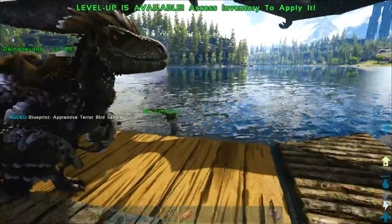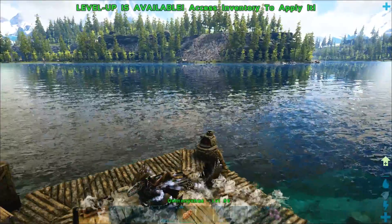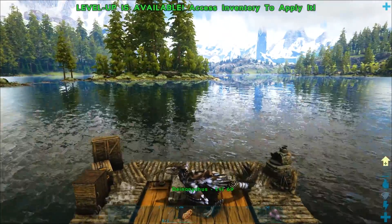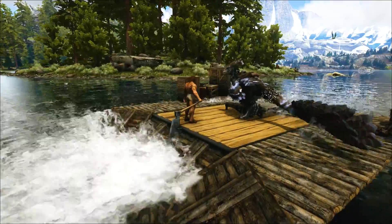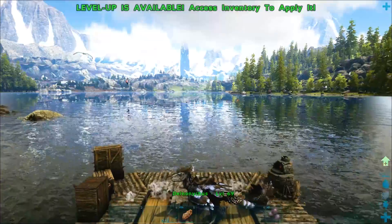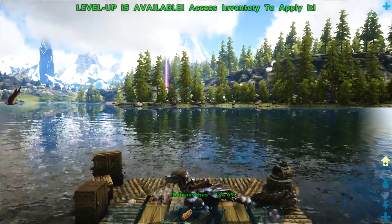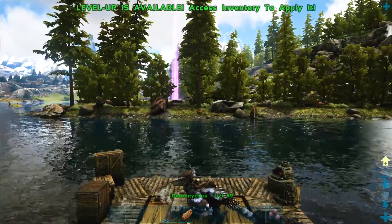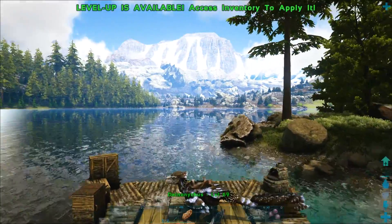Absolute trash — an apprentice terror bird saddle blueprint. One, it's just apprentice. Two, it's a terror bird blueprint. Nobody likes terror birds, they are disgusting, vile and just abysmal creatures. Nobody likes them. And as we pass by this island on the left you will see the exact location that we hatched our Deinonychus eggs. Over on our right we will hopefully find a nice source of keratin as that's all I need right this second.